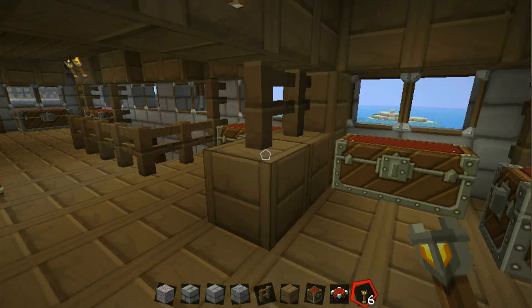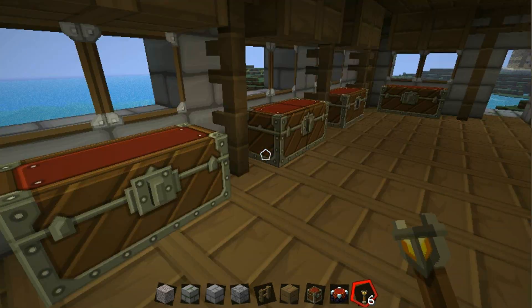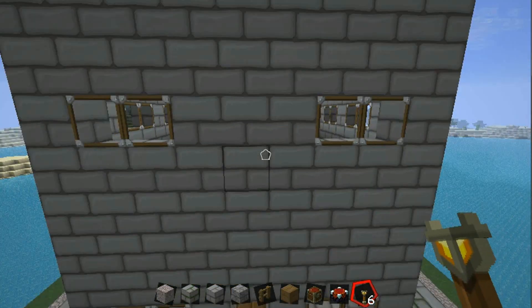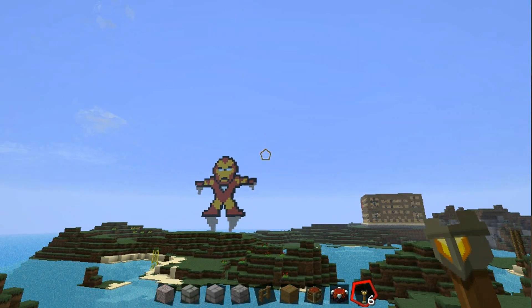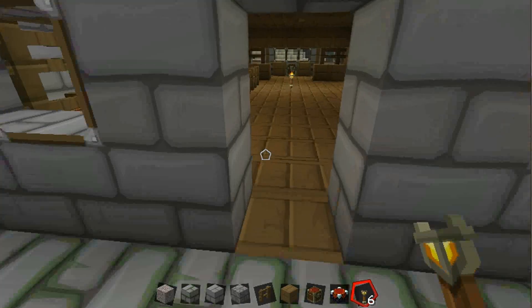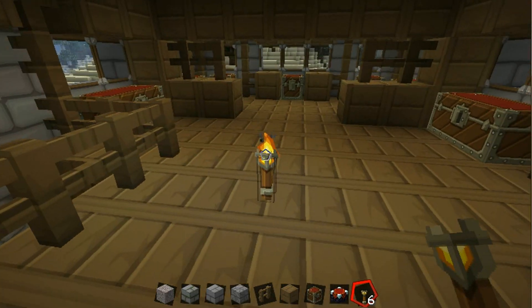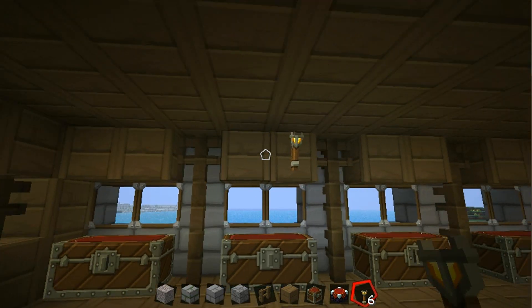Take a few torches and light it up a little bit back here. Alright, this is like the storage room guys. This is where you store all of your stuff from adventuring out there in the wilderness of the different places. Alright guys, this is the first floor. I really like how it turned out. Now let's get to the second floor in the next video.